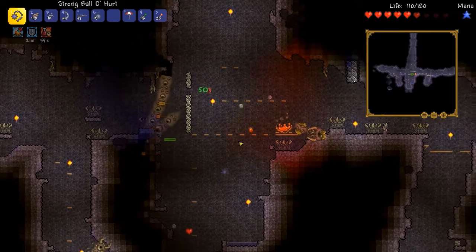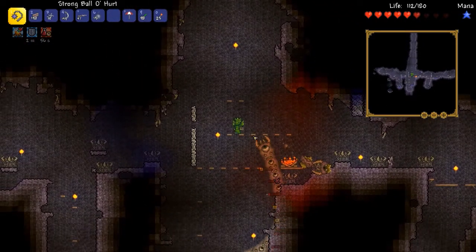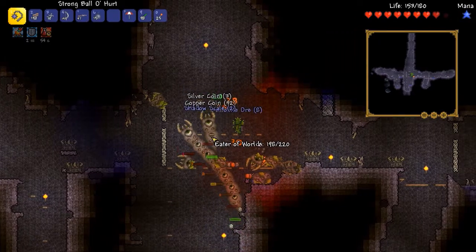Like this! There we go, great. Got some shadow scales — gonna be able to make some better armor pretty soon. Yeah, with a little patience and care, the armor rating that we have is plenty with this awesome weapon to take this guy out. Every so often he is being kind enough to drop some life hearts, which will help me fill in my life. And if I need to, I've got some more healing potions left. Let's not get too full of ourselves here — this guy is still a boss and he could kill us.